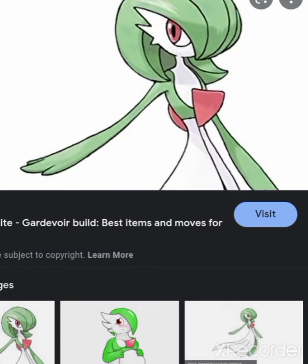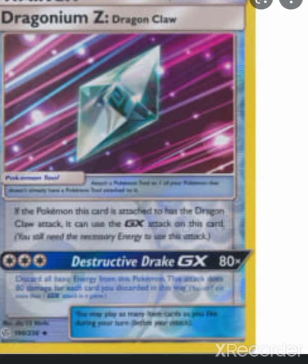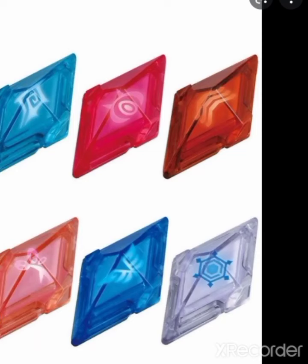Here are the Z-crystals. I have two blue ones, an orange one, a slightly brighter orange one, a pink one, and a white frost one. I don't know what all these are.